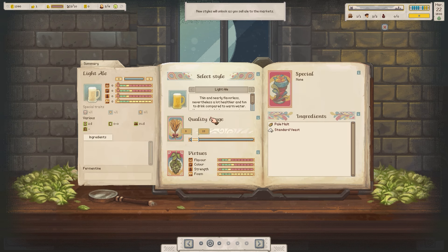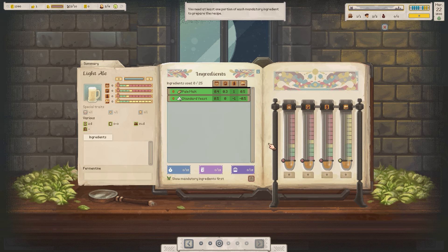We select light ale. This has certain things like flavour, colour, strength and form, with different quality ranges and ingredients. It's thin and nearly flavourless — nevertheless, a lot healthier and more fun to drink compared to warm water. Very easy to drink, accompanying with a meal. We need to balance out these bars on the right-hand side — flavour, colour, strength and form — and ideally get them in the green zone.